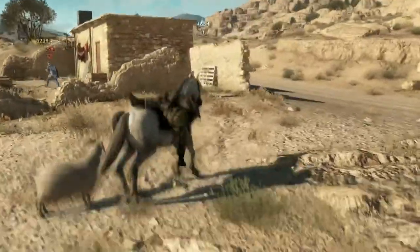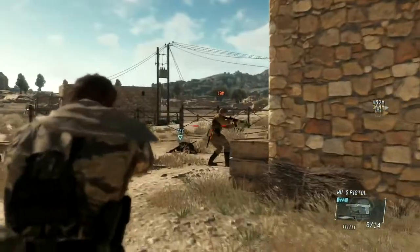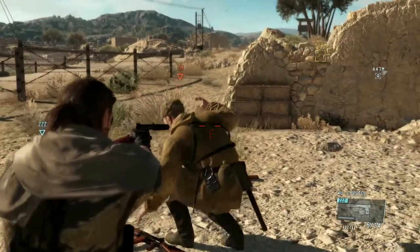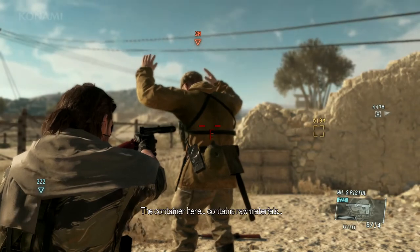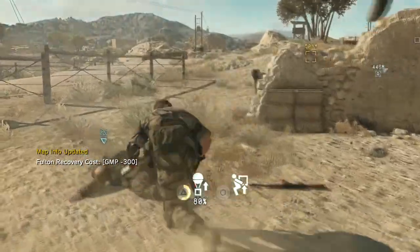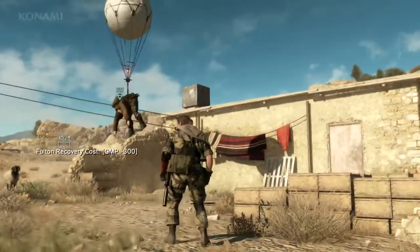His buddy did notice that he went down, so we're going to use that to our advantage — see if we can sneak up behind him and hold this guy up. Now that we have him held up, we can interrogate him and get some info. He's telling us where we can find a container with raw materials, so we'll check that out in a bit. But first, let's go ahead and get rid of these guys. What you're seeing on screen right now is the Fulton recovery system.